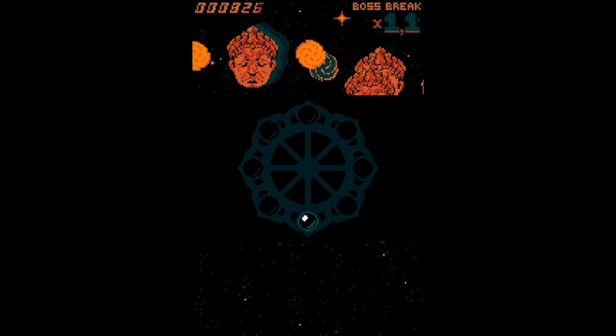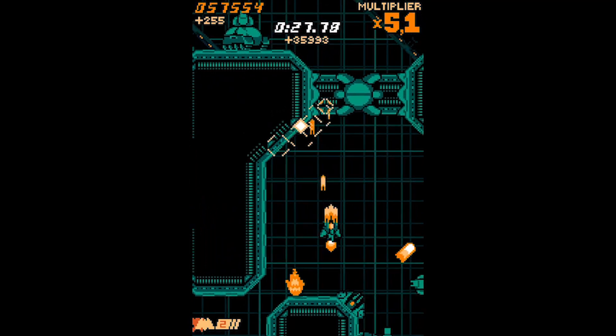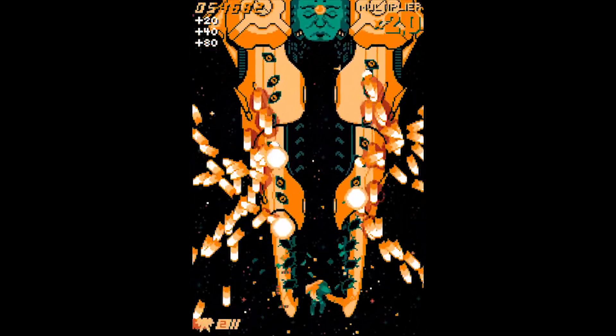Thankfully, you can continue where you left off. You also have a stage select option, so you're not starting completely all over. Later in the game, you unlock a mecha form where you wield a sword, which is kind of cool, and you can transform into this mode whenever you want.